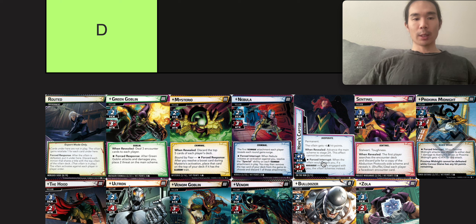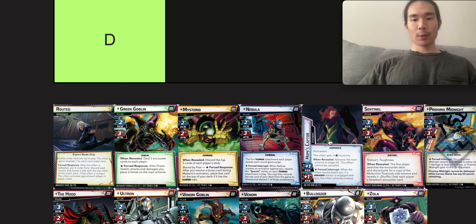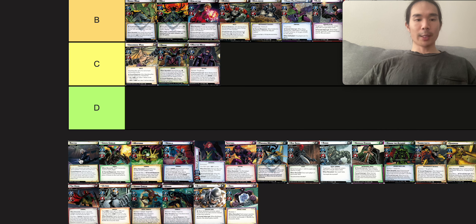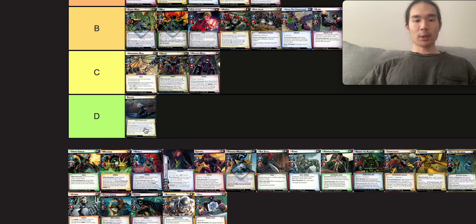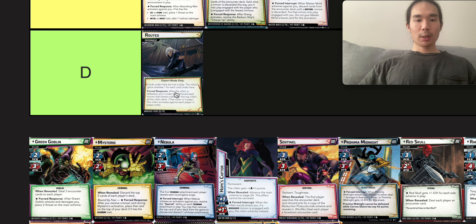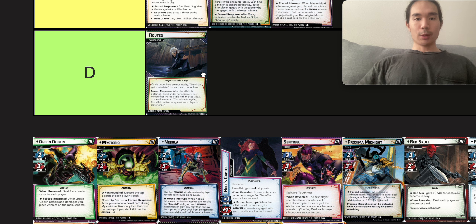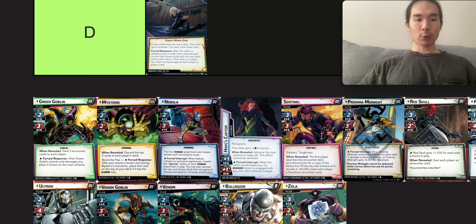Next we have the Morlock Siege environment card, used for both Morlock Siege and On the Run — Hope's Capture — since they use the same villains: Arclight, Chimera, Greycrow, and those Marauder villains. Morlock Siege is the first scenario in Next Evolution and is a very easy scenario even on expert mode. I don't think it's much of a challenge — it's actually pretty difficult to lose. This is our first D tier scenario. The retaliate can be a little annoying, but the villains aren't very tanky so you can just gun them all down. It's a very easy challenge.